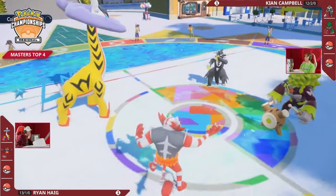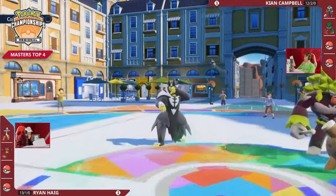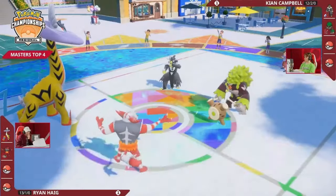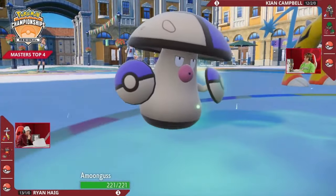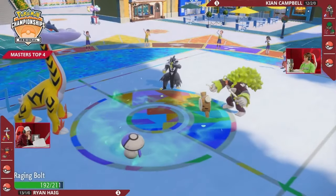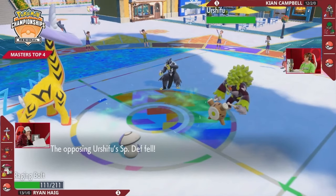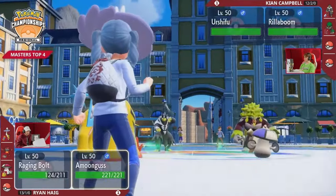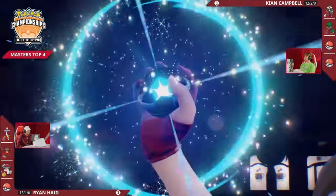Raging Bolt matches up into both of these Pokémon fairly well, but does have to worry about a High Horsepower plus Close Combat double-up. Incineroar has to be wary of taking a Surging Strikes — could Fake Out either of these Pokémon and try to slow things down for a turn, but it might not be to Ryan's advantage because it's hard for the Raging Bolt to capitalize if Urshifu just protects. A nice Fake Out into this Raging Bolt means it's not free to go for an attack this turn, giving Urshifu some breathing room to whittle away at its tankiness. The Raging Bolt takes a Close Combat for a substantial chunk but still doesn't look like it's in range of another Close Combat. The Grassy Terrain recovery helping keep it a little more healthy as well.